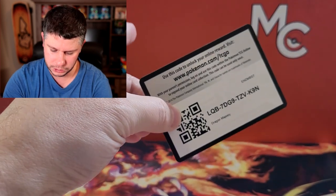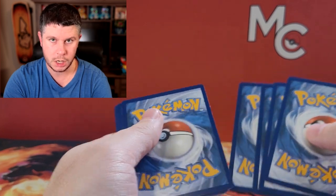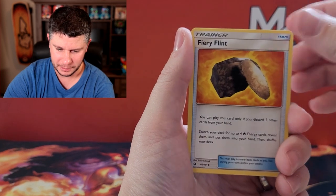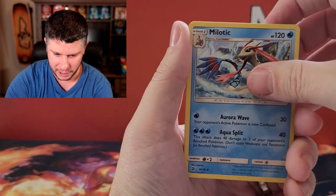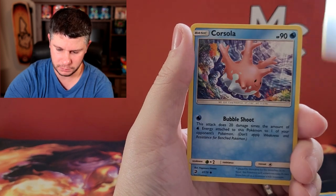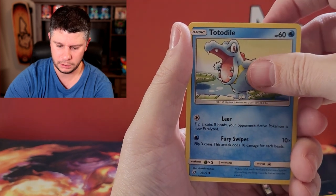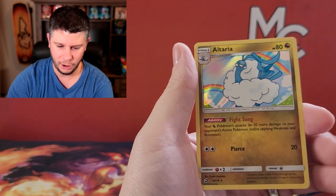There are code cards in this one — I think they're all holos. One, two, three, four — okay, it's four. This is Sun and Moon era. We've got a Shelgon, a Flareon, a Milotic — I can't believe that's not a rare, that's wild — a Wishiwashi, a Feebas which evolved into that Milotic, a Corsola, a Jangmo-o, a Totodile, a reverse Corsola, and an Altaria holo.